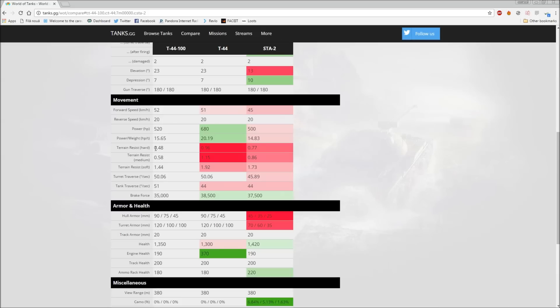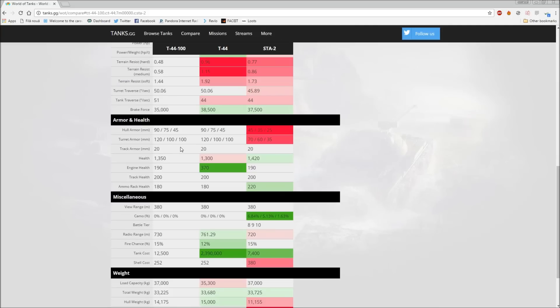It's pretty much a T44 with side skirts - not very different. If you like the normal T44, you'll probably like this one. It also has better mobility than the STA-2, which is a plus. The tank is smooth moving and turning. Tank traverse speed is 51 degrees versus 44 on the T44 and STA-2. Very mobile, and 52 km/h is good for a T8 medium.